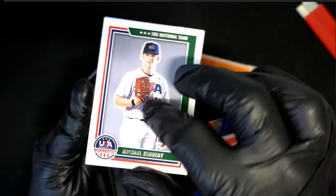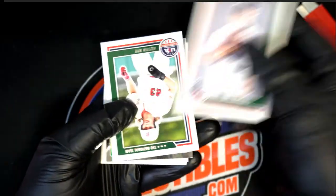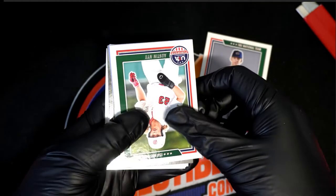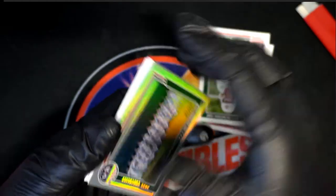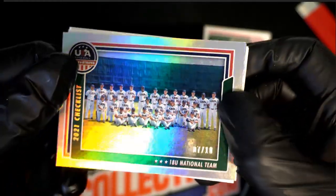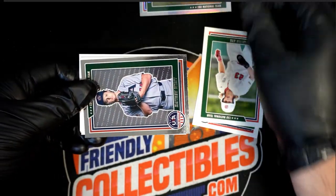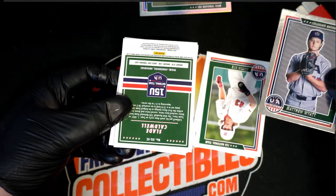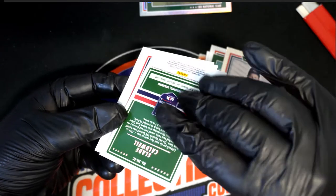Stars and Stripes baseball. Michael Kennedy — look at this, it's a low, low-numbered seven of ten checklist card. Nice! Seven of ten checklist card. All right, a couple of parallels in here.